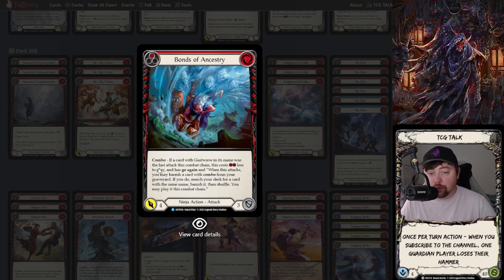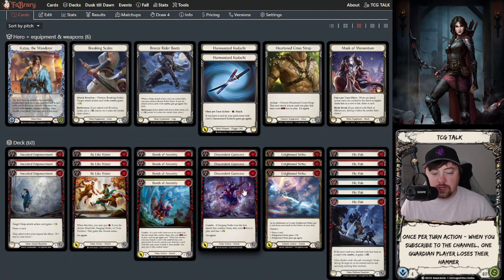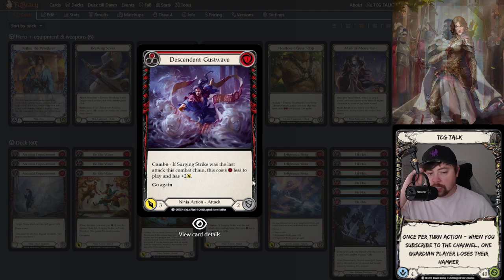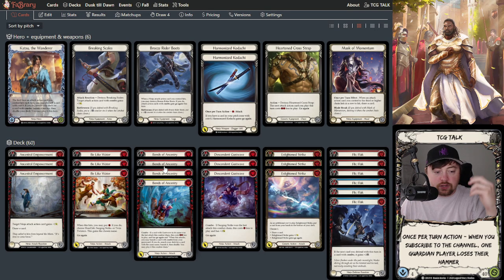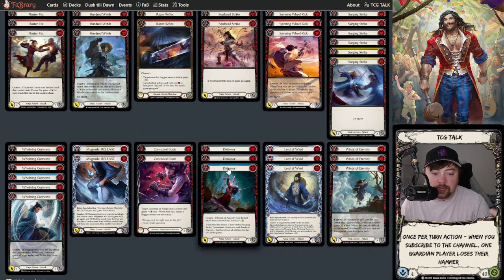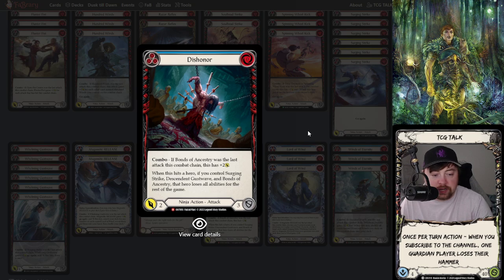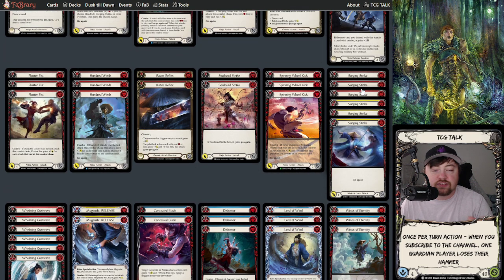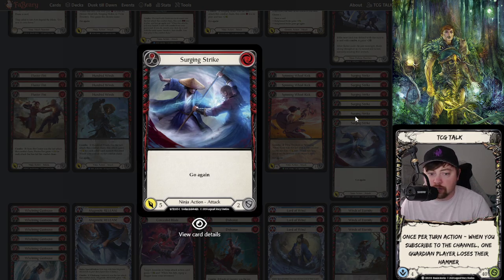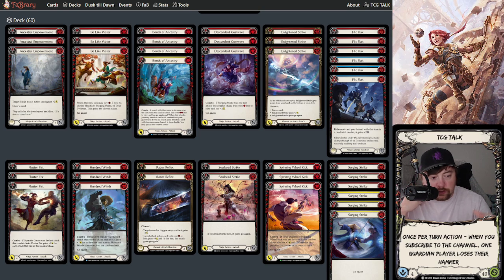Gust Wave cards cost two less and have Go Again when a Gust Wave was the last attack this combat chain. When it attacks, you may banish a combo card from your graveyard to search your deck for the same name. On a perfect turn, you play Surging Strike into Descendant Gust Wave for 10 damage total, then Bonds of Ancestry for 14 damage, then hopefully Dishonor for 18 damage. You can push even more damage depending on cards in hand, but that's the baseline you're trying to present every turn.